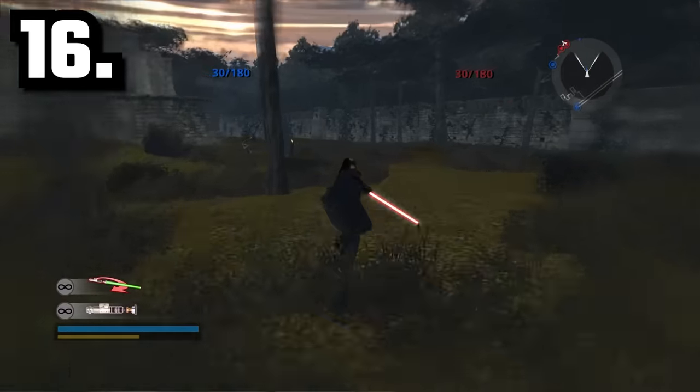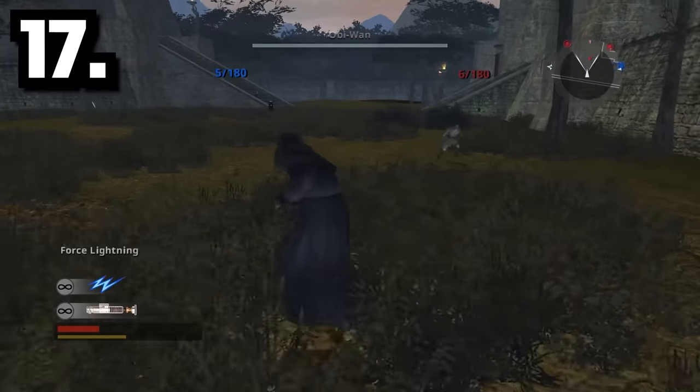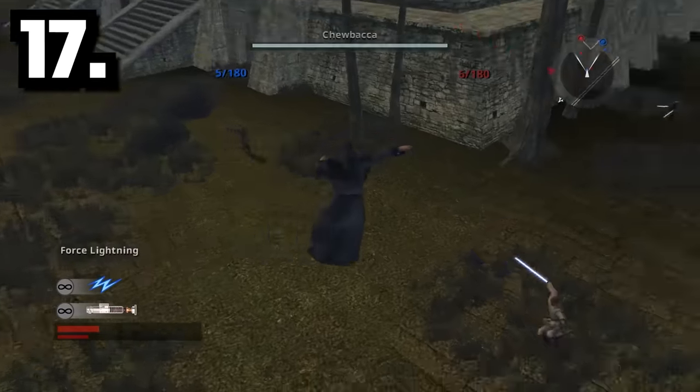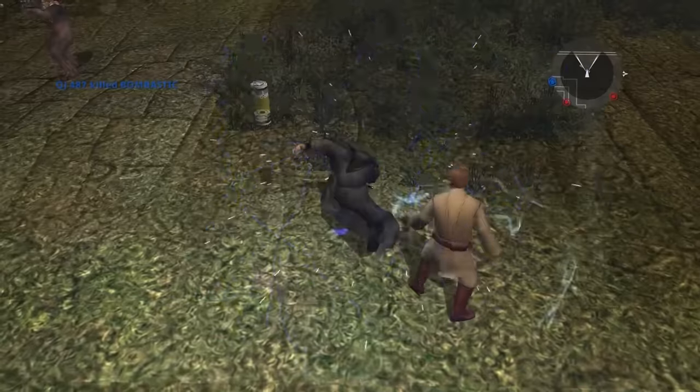In Battlefront 2, Darth Vader and Palpatine are the only characters that glide while running. Palpatine also has a unique ability where he can glide and slam down with lightning, which deals a small amount of damage to all surrounding enemies.